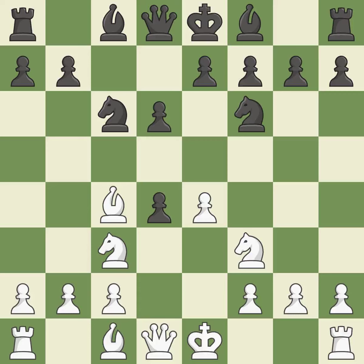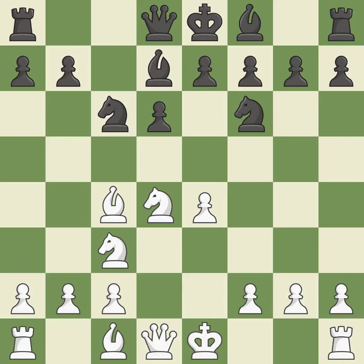This keeps the material balance in check with good commerce. It is ideal. Bd7 develops the bishop toward the center and defends the knight — it is the last book move. By attacking the enemy knight, this activates a piece while also buying time.